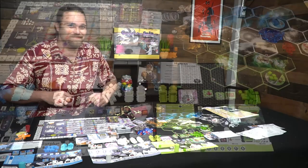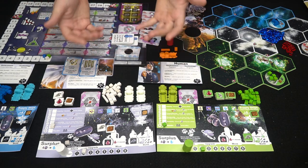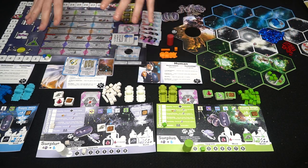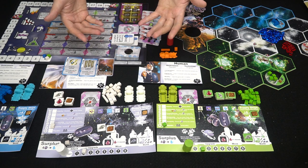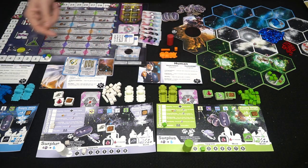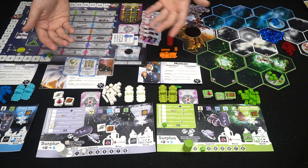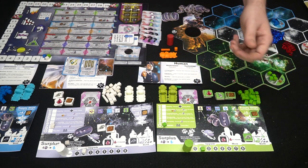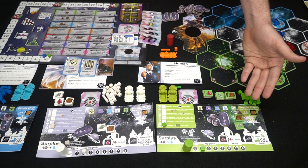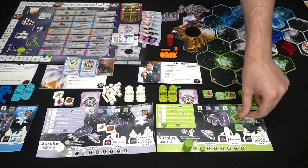Instead of a full playthrough, I'll show what you can do on your turn with minor and major actions. The first phase is upkeep, where you allocate tokens and gain credits. For instance, one player gains plus two credits each upkeep. You then allocate your supply tokens however you want - sometimes on planets, sometimes on cards, or saved to the side. Remember you can only have a maximum of plus three on certain slots.